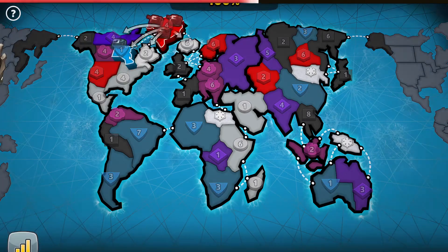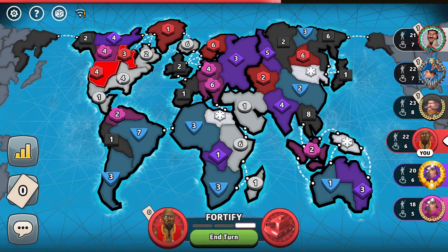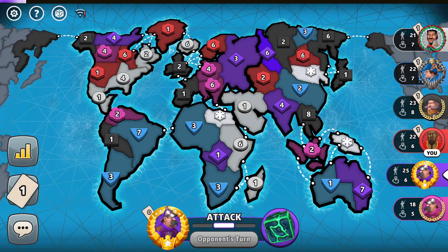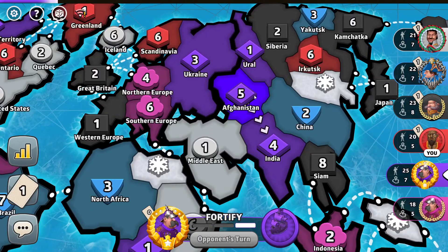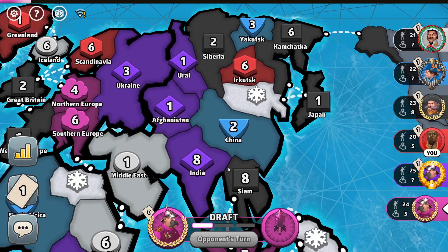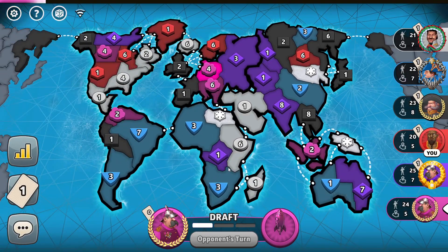He captured our territory over here, and let's combine the troops. Let's see if the purple player goes for Australia — and yes he does, but purple took my two-troop territory instead of the blue player's.